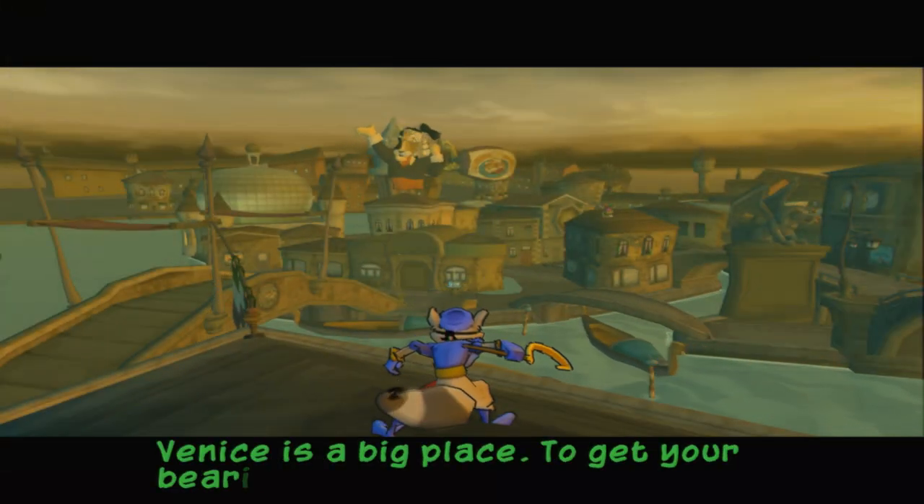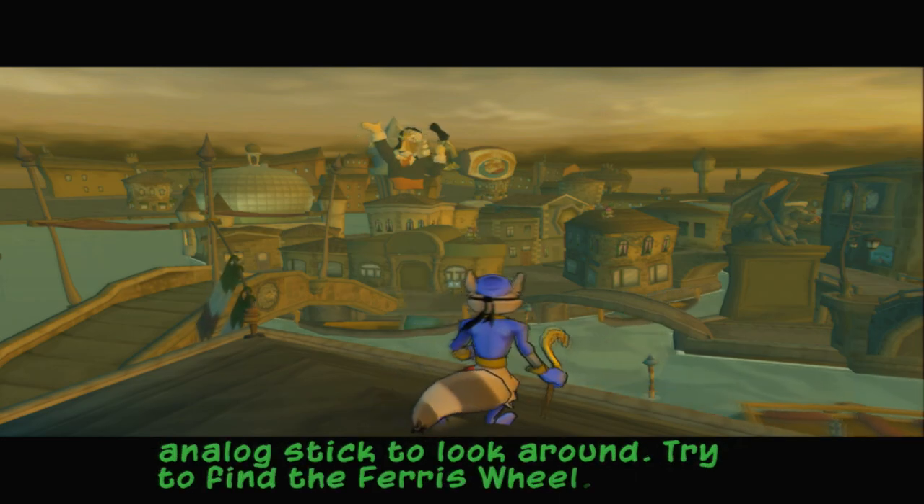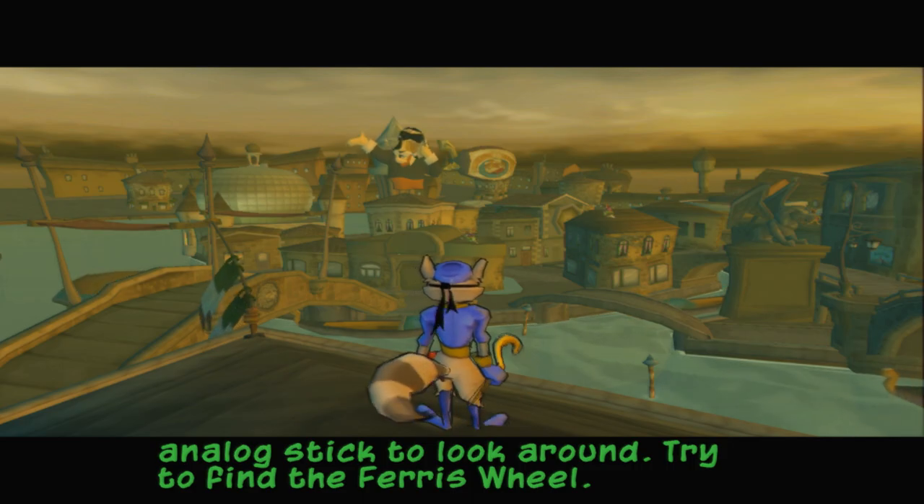Venice is a big place. To get your bearings you should use the right analog stick to look around. Try to find the ferris wheel.